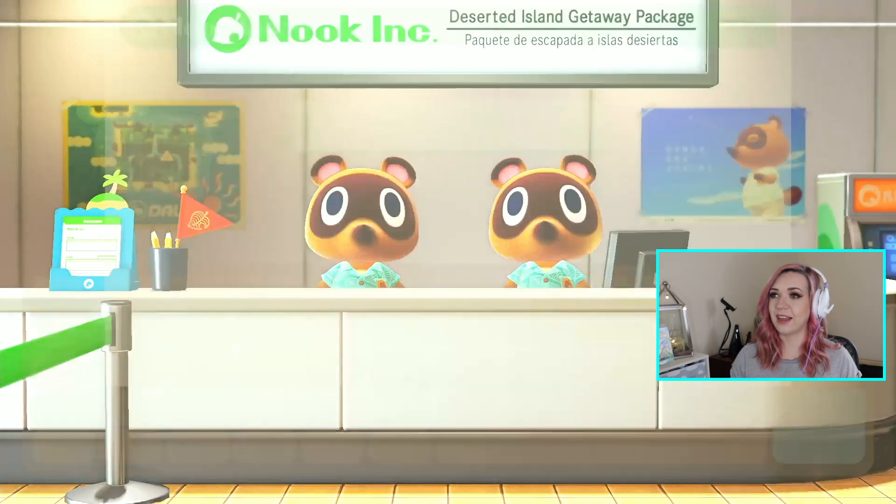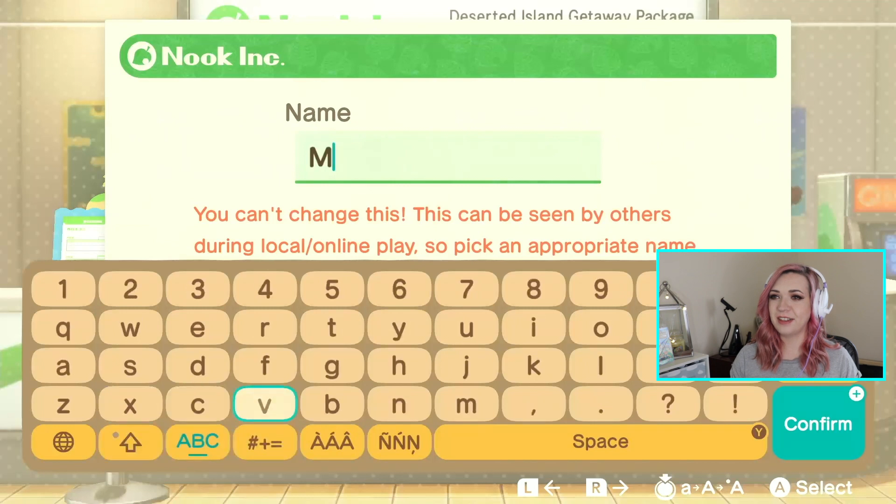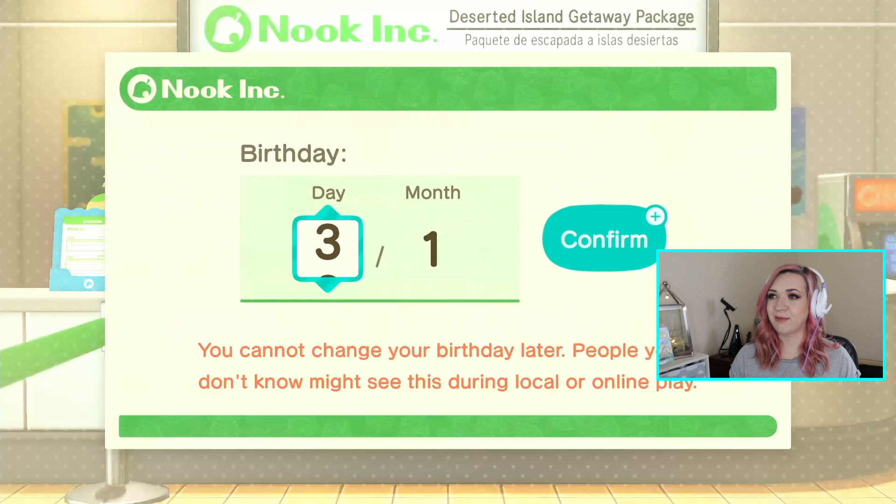Setting up my character — typing in my name. It comes up as 'Mel.' They ask if I'm okay with Mel; I'm okay with it, it's not offensive. My birthday is the 10th of May.